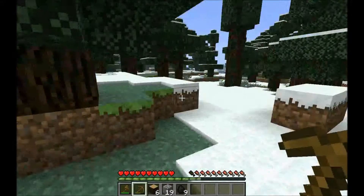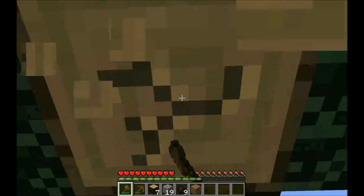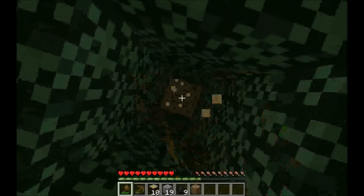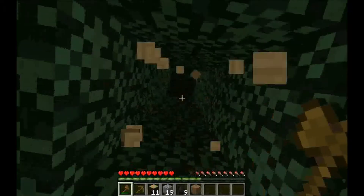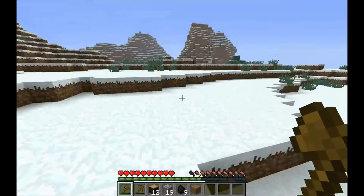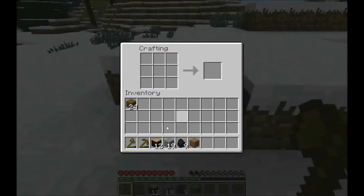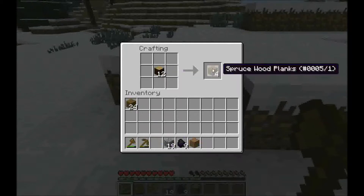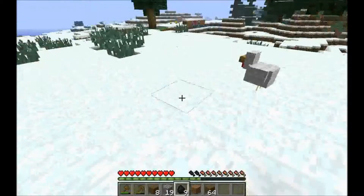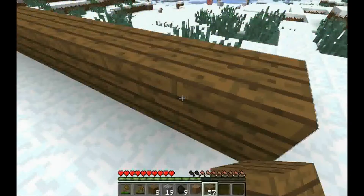Probably gonna go chop another tree. There we go. So now we can bring all these back to our little crafting table, move all of those things up and press shift-click to turn them into planks. We can actually start building our house now. For the first part, I just like to make a basic boring square house.